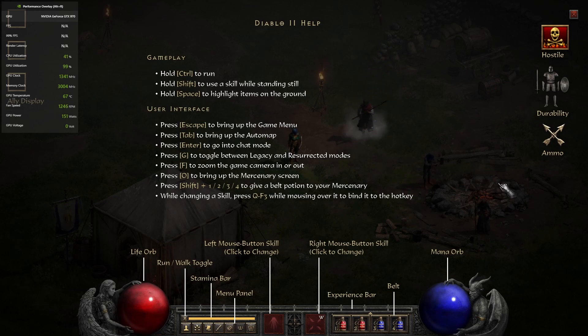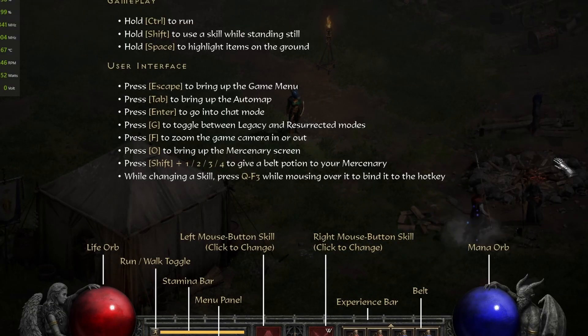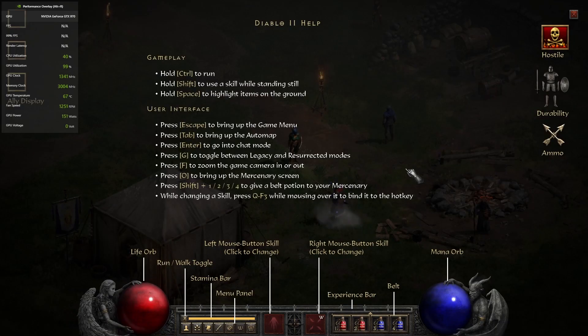I want to start by talking about the help section. This is actually very cool. I can't remember if the original game had this, but it just gives you a quick overview of the most important things, especially the shortcut keys. So even someone like me who tends to forget them can quickly learn about them again. Press Shift plus 1, 2, 3, 4 to give a potion to your Mercenary. Pretty good to actually learn about — I don't think a lot of people would know about it if this little help menu didn't pop up.